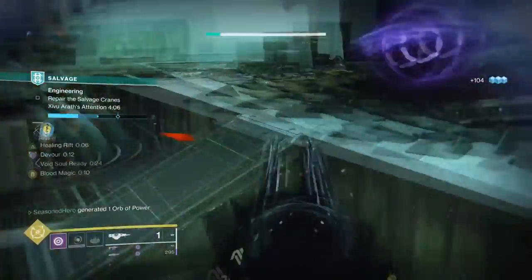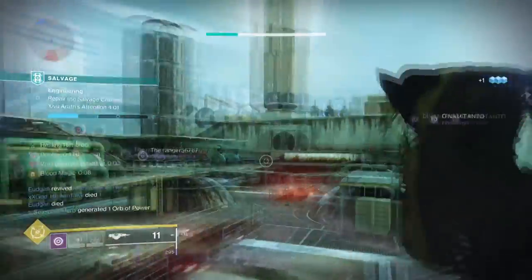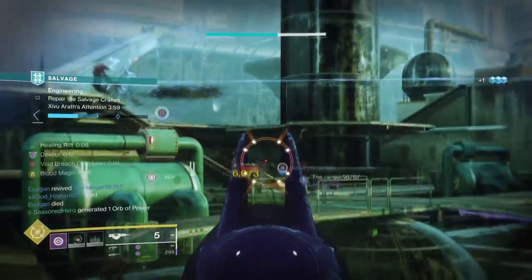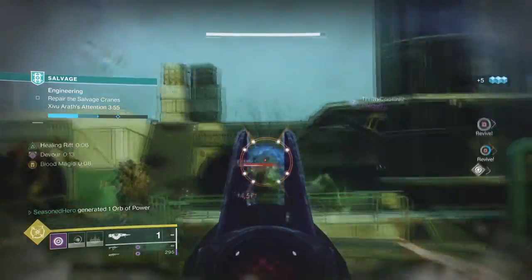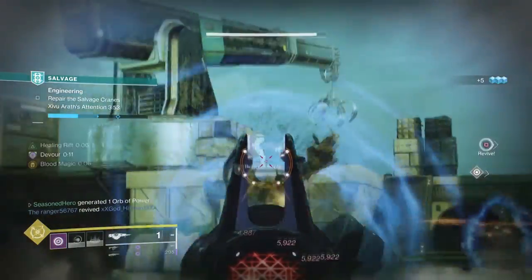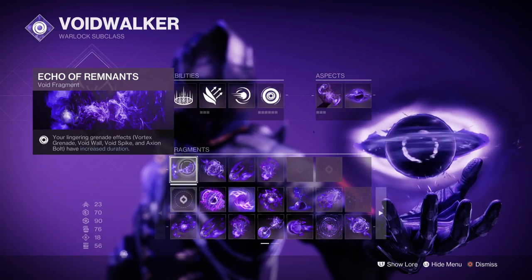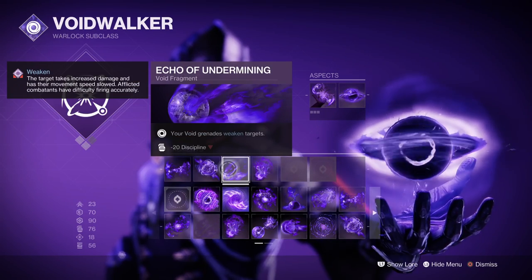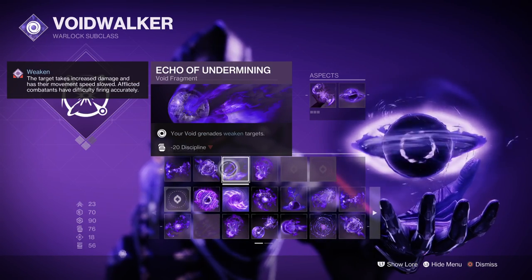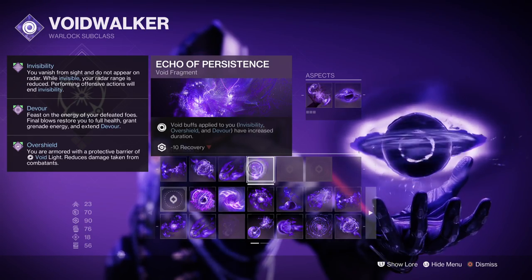The plan is to use the newly updated Sanguine Alchemy to retain our rift duration while at the same time we get Devour on demand to overall counter the negative effects of Touch of Malice. Although Sanguine is more ideal for those using a pairing weapon that matches their subclass type, its main trait works with every Warlock rift. Fragments used are Echo of Veminence for extended Lingering Grenade duration, Echo of Instability which grants Volatile Rounds on Grenade kills, Echo of Undermining for a 15% grenade debuff, and Echo of Persistence where Void buffs applied to you are increased.